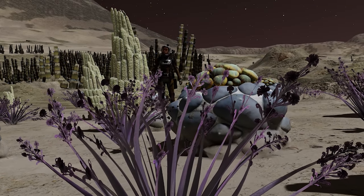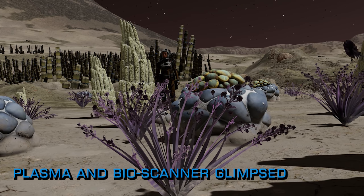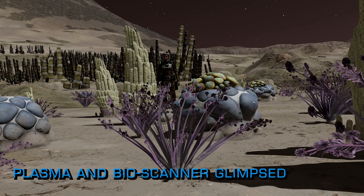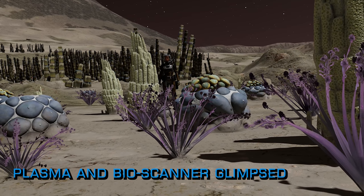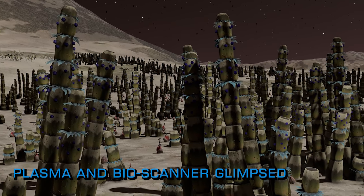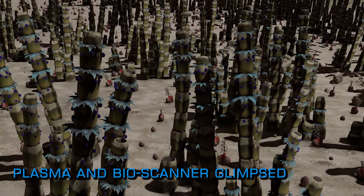As part of the Phase 2 launch, Frontier accidentally let the Artemis suit and the plasma weapons into the game as well. The unintentional release was quickly removed but not before a few early arrivals noticed and managed to try them out. As a result we got our first tentative look at the functioning handheld biological sampler that comes as part of the Artemis exploration suit.